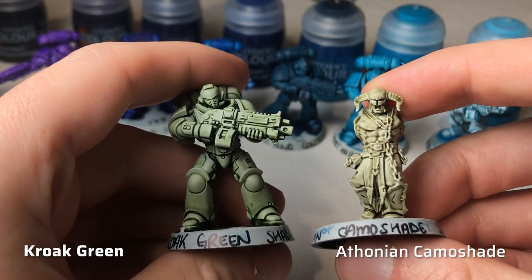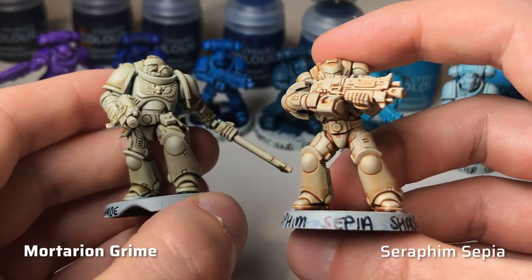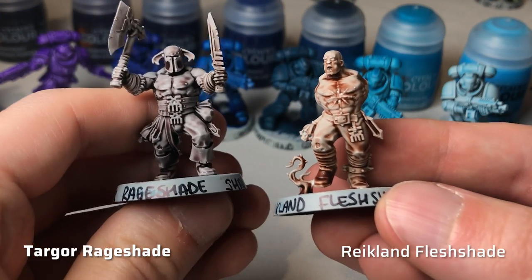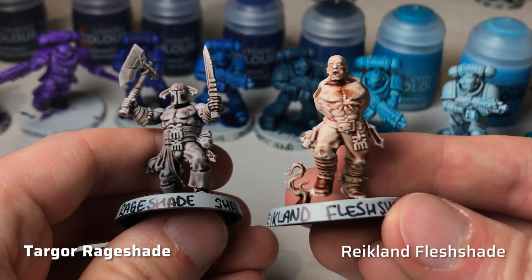Croac Green is a muted green wash that is less ochre than Athonian Camel Shade. Mortarion Grime is a grimy ochre wash, significantly less orange than Seraphim Sepia. My absolute favorite is Targore Rage Shade — a dark brown wash with hints of purple, perfect for dark skin tones but also fantastic for metallic tones like copper and bronze, as I've already had the pleasure of trying.